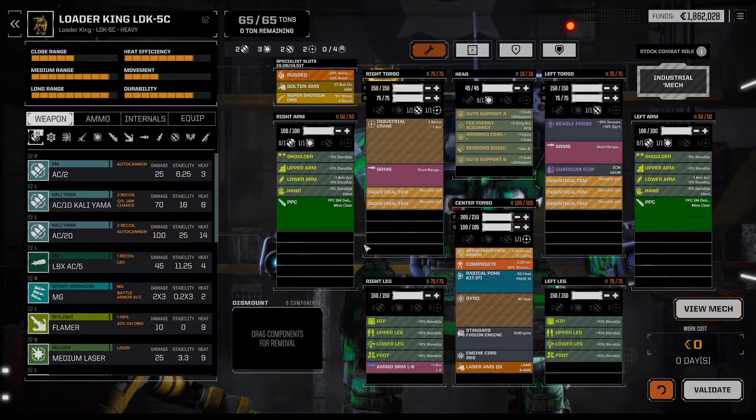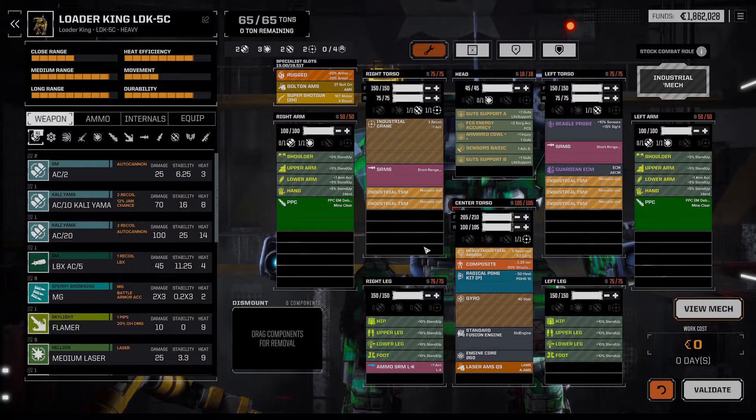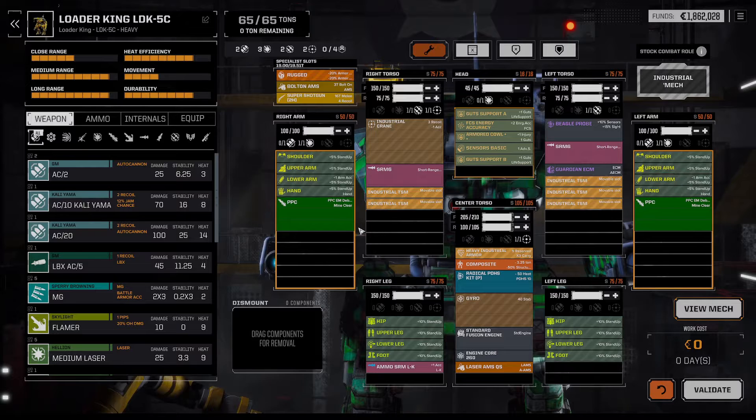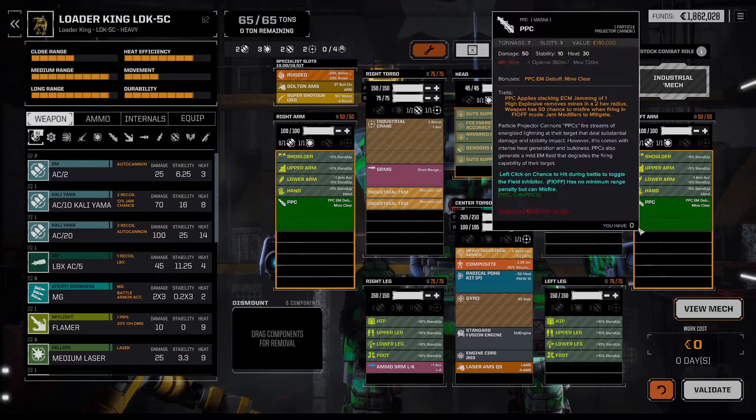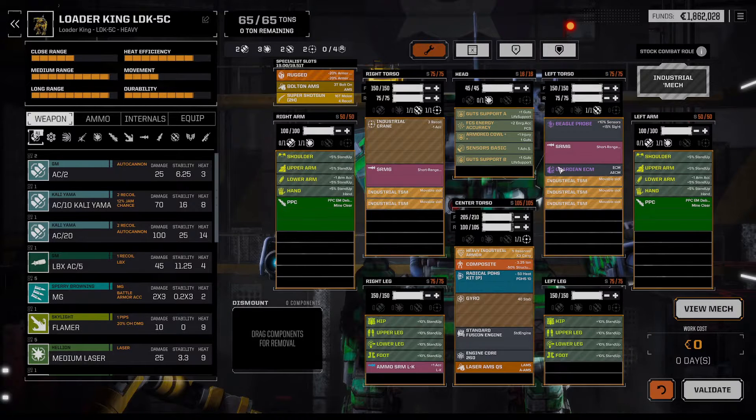Anyway, I got two PPCs, and the only way I can handle the heat is the radical prototype double heatsink. Unfortunately, just previously — before finding the second PPC — I'd started moving it towards a short-range build. So it's a less than ideal weapons loadout, having two super long-range PPCs and two relatively short-range SRM6s.